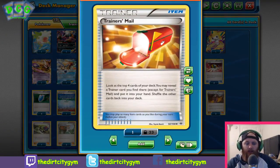Next we have three Trainer's Mail, just letting us get through the deck and get the cards we need. Get cards out of our hand for Maxie's Ball Trick. If we need something specific, we can Trainer's Mail and hopefully get it. Pretty standard stuff.